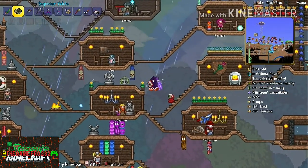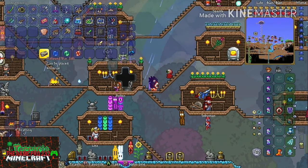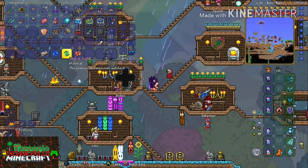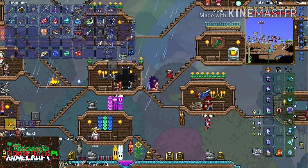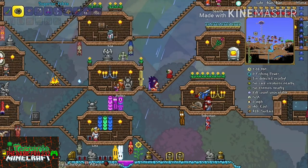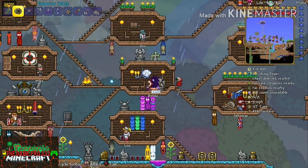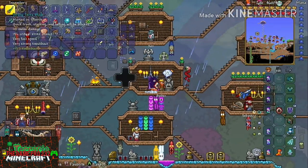So that's that — now let's get into the tutorial. You will need 18 Hallowed bars, one Soul of Might, one Soul of Sight, and one Soul of Fright. This will require you to defeat all three mechanical bosses: the Destroyer, the Twins, and Skeletron Prime.